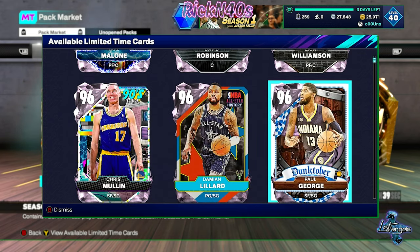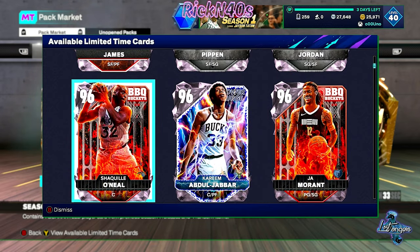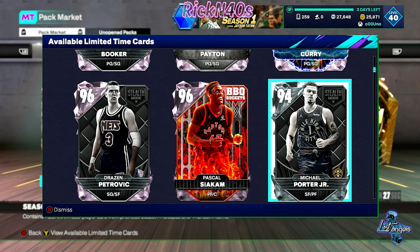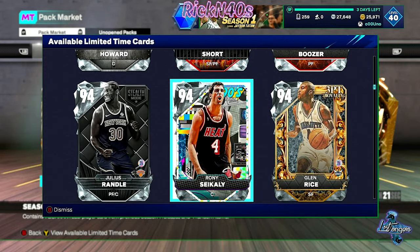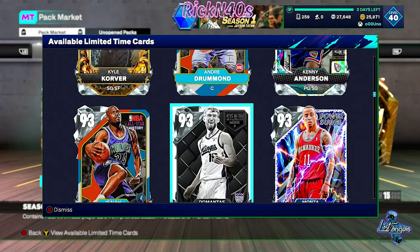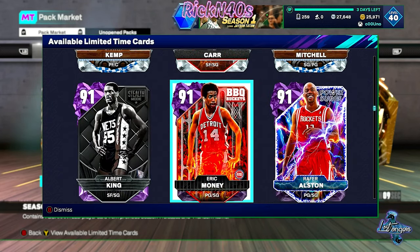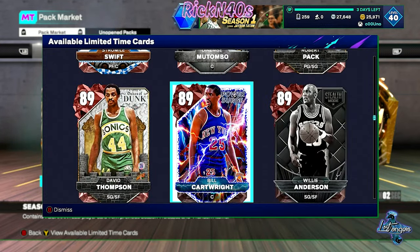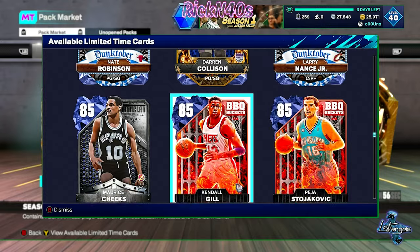We got everybody in here — all your pink diamonds are here. There are a lot of cards I would not want on my team honestly. There are a lot of cards in here that could possibly improve my team, but there are a lot of caveats. Trey Young could help the team, I think, but I haven't been able to get the 2K database to figure out sigs on these cards, so it's all a toss-up.